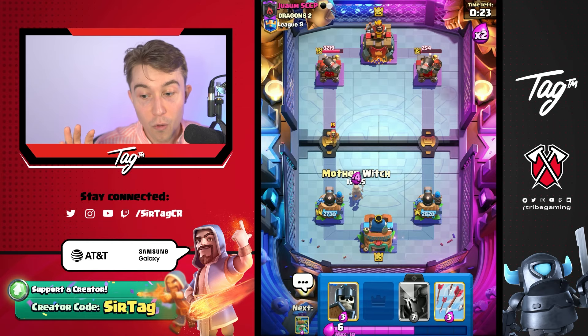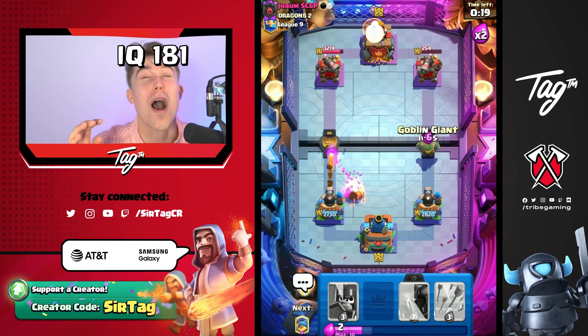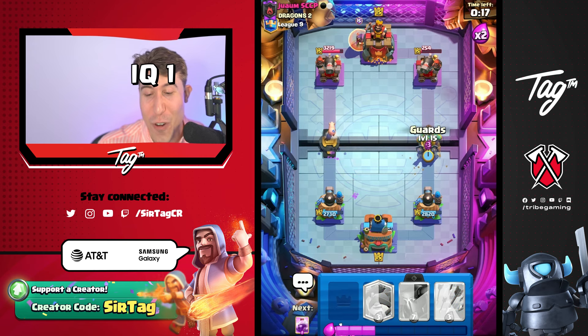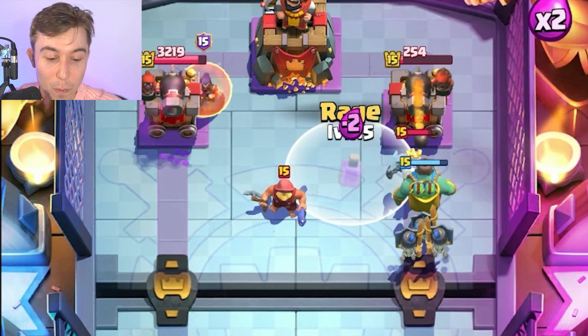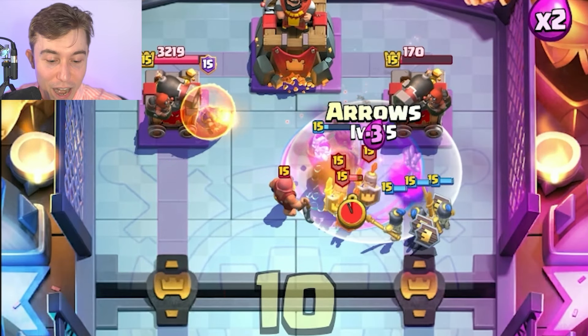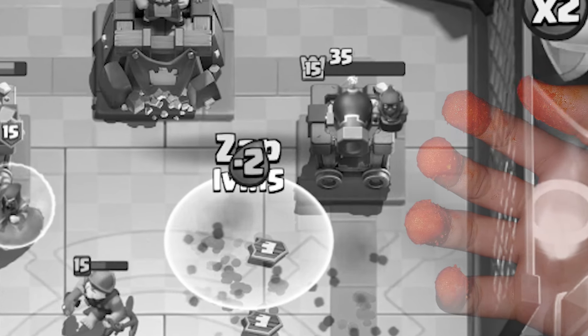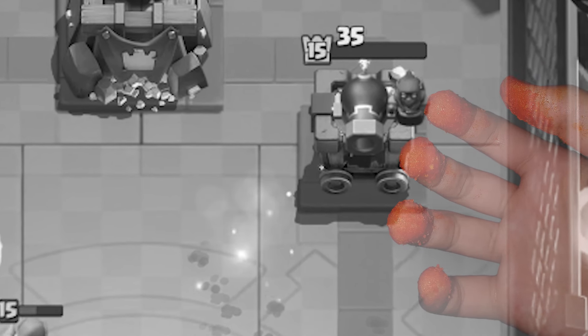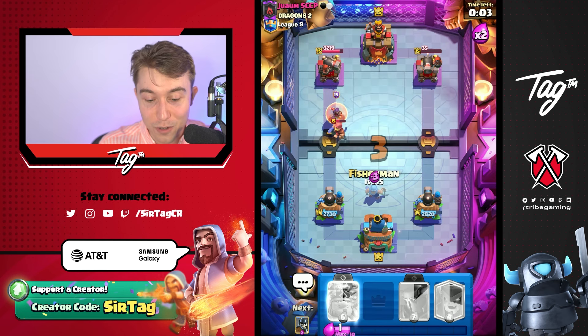I need to not be stupid here, but I want to be dumb. We're going in for the win — this is how we play Clash Royale, nothing short of being stupid all the time. So we're going to Rage it up, go for Arrows as well. With Zap, I think we win. Wait — I just misclicked the Zap. I swear I'm not BMing, I'm just bad.